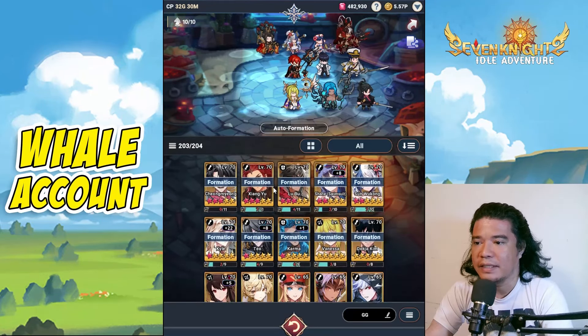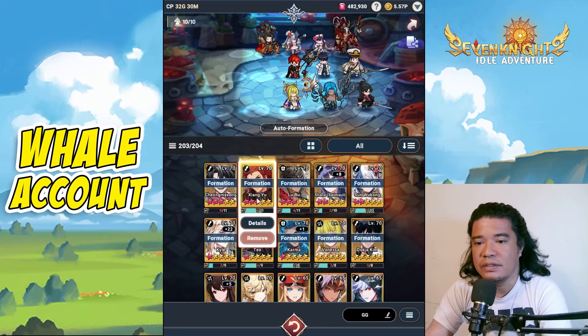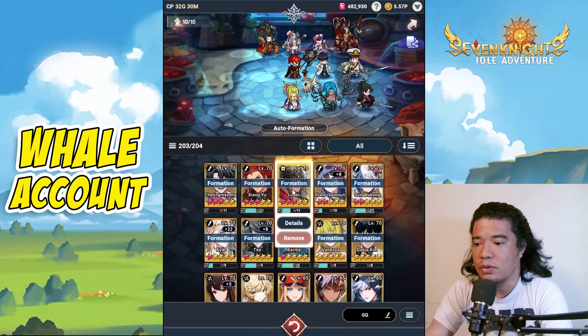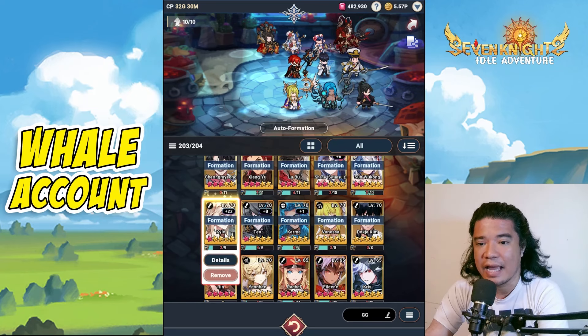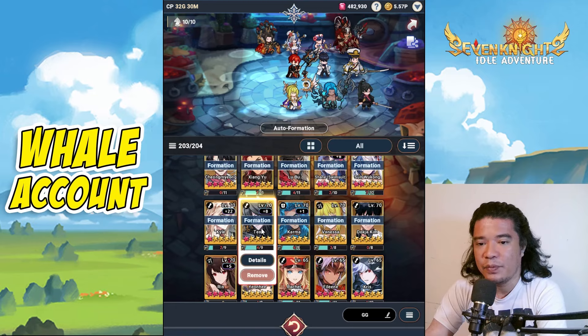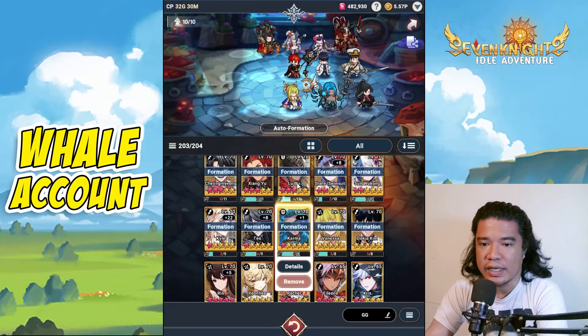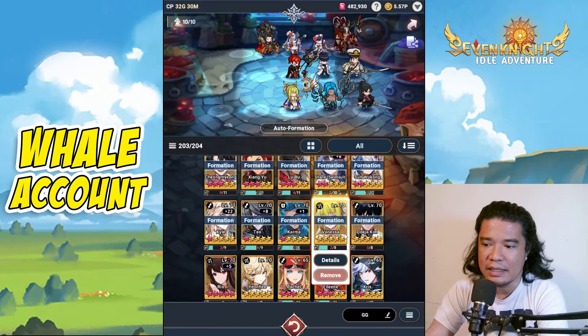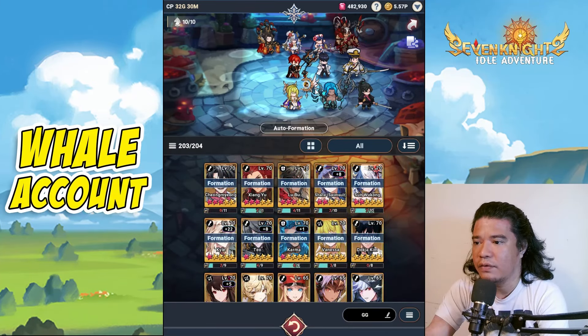As I've said in my previous videos: Chom Yung adds crit damage, Jang Yu reduces the evasion of the boss, Lubo weakens the boss, Shane is our main DPS, San Wukong increases the weakness attack rate, Kyle is our second main DPS because of his very nice attack speed, Teo improves the attack speed of all heroes, Karma weakens the defense of the boss just like Lubo, Vanessa improves the crit rate, and Dr. Kim improves the attack of all heroes.